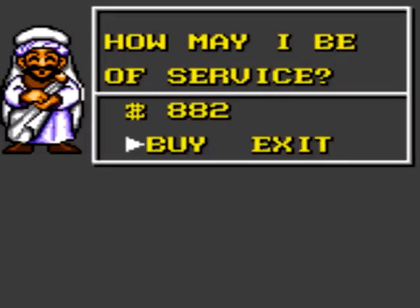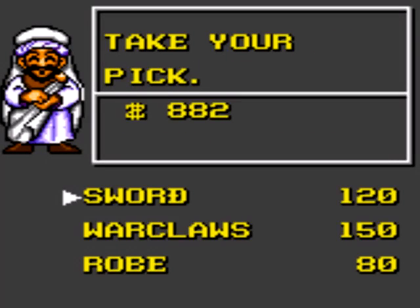You got equipment shops here that sell stuff — nothing we really want right now. Most of the stuff here is for Zephy, because whenever you recruit a new character, they have no equipment on them.